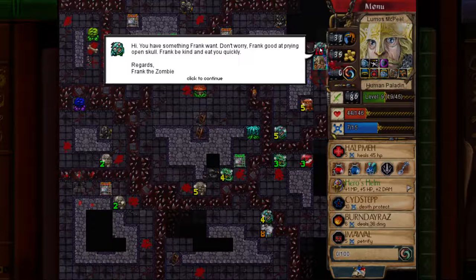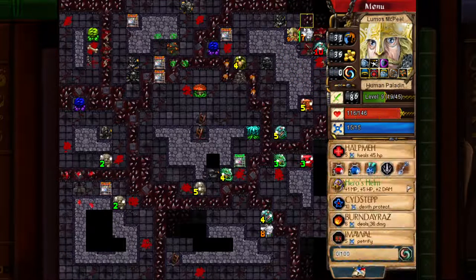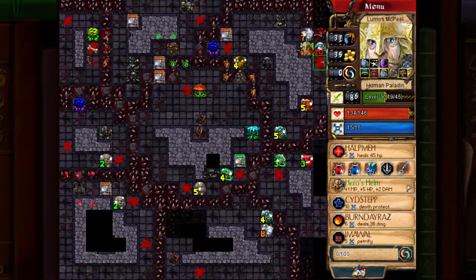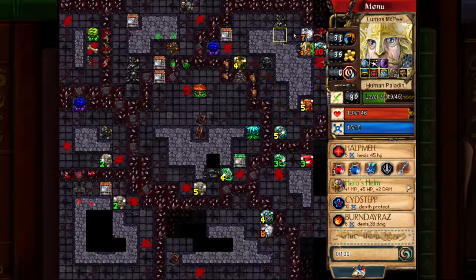I guess it's going to be up here — I can't imagine it being anywhere else. There it is: Frank the Zombie. He has a lot of health and does a decent amount of damage. That is nuts, that is not good. If only I did a little bit more damage I could kill that goat. I might try to set up another mid-battle heal — I think that would be the best idea.